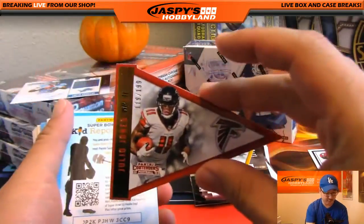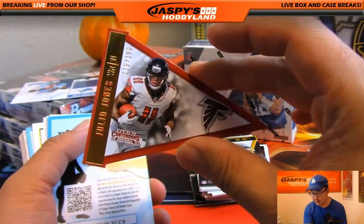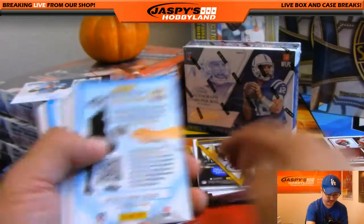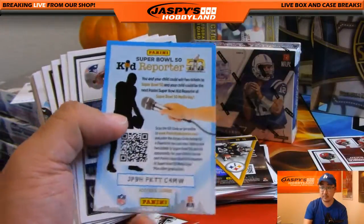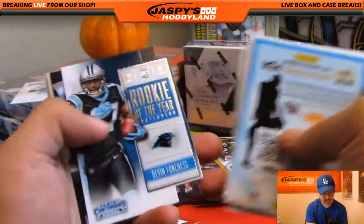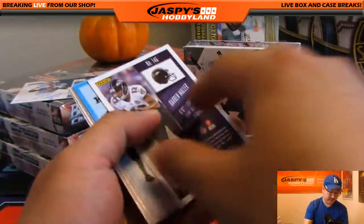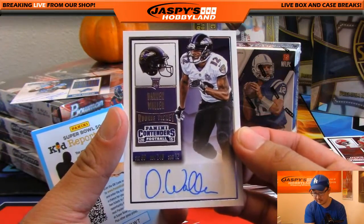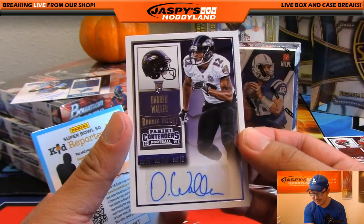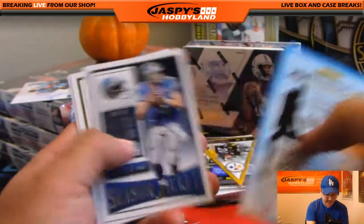119 out of 199, Julio Jones — got the pennant right here for Josh Falk and the Falcons. I blame texting for bad autographs these days. Darren Waller, Ravens autograph — Baltimore Ravens, Scott Cooper with that. There you go, Coop.